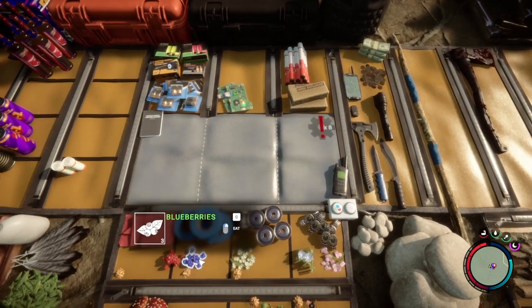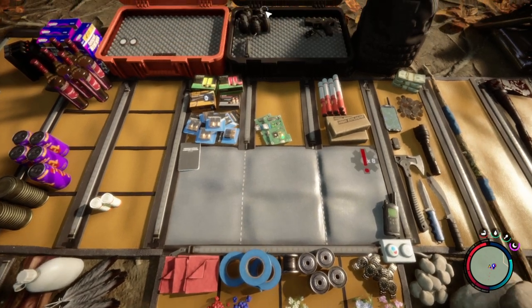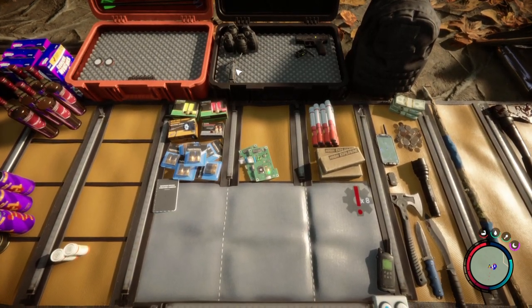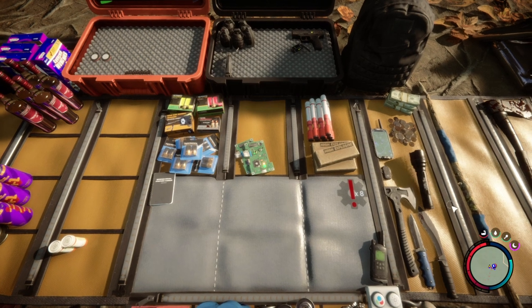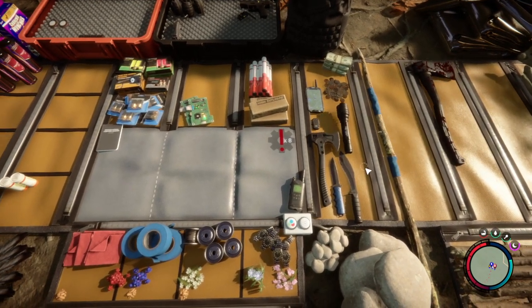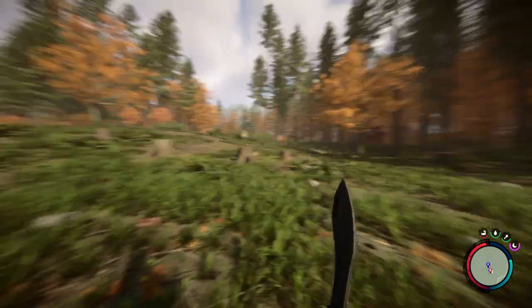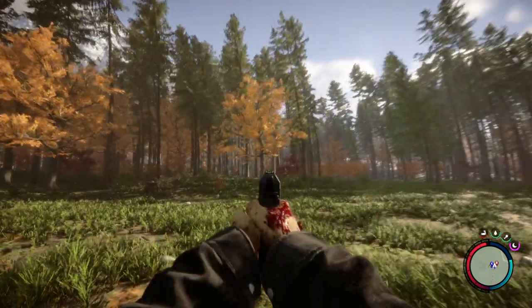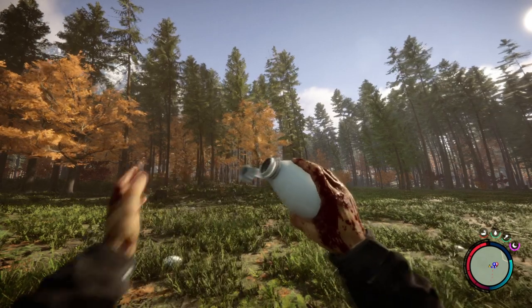You can now assign things like berries to spam-eat them. You can assign the pistol — I have it as number four, grenades as number five, a slingshot also comes in handy so we'll put that as three, then the axe as one and the machete as number two. Then you can just quick-access things pressing four for the gun, five for grenades, and so on.